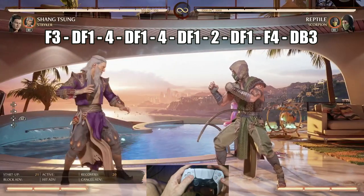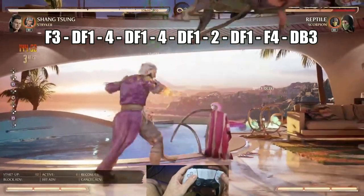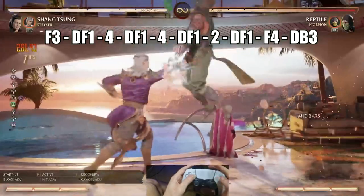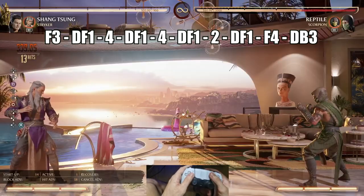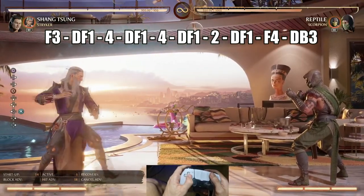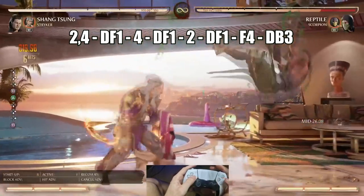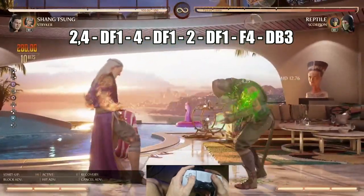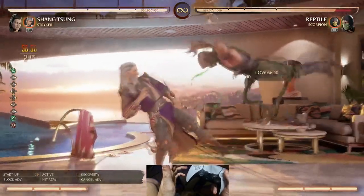His other combo that you can do is from his low. He has a low starter. Yes, it's very unsafe, but there you go — almost 34% damage off a low, no meter. Third combo: 30%. You're going to find that you catch a lot of people with this low.